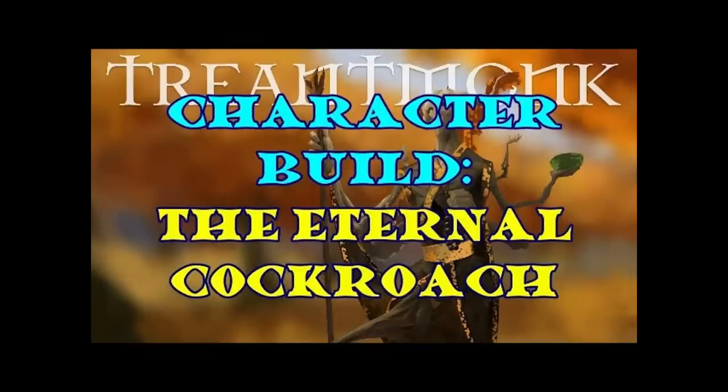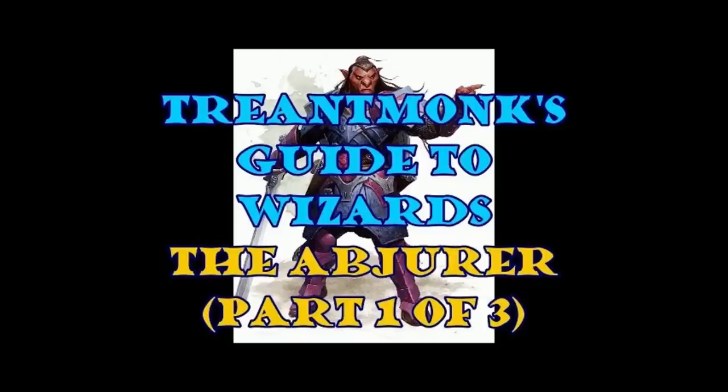Armor of Agathys is not new to builds I create — any of my builds with at least a dip in Warlock almost certainly have it. There are two times I've made builds specifically to increase our odds at triggering the damage portion. The first was the Eternal Cockroach, a defensive build maximizing saving throws and Armor Class through a mix of Paladin, War Mage, College of Swords Bard, and a dip in Hexblade. The second was my Abjuration Wizard build — I dipped one level of Warlock for Armor of Agathys, combined it with the Arcane Ward and Fire Shield, but I really didn't do anything to make the character an obvious melee target.